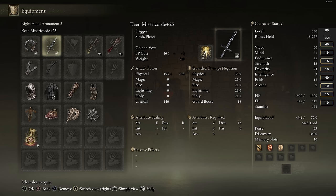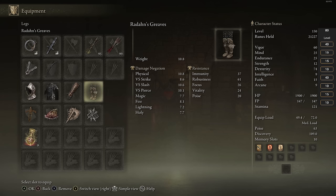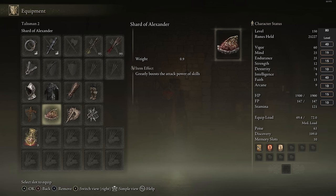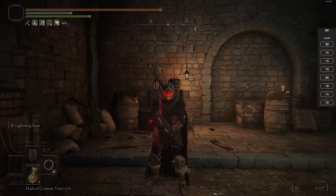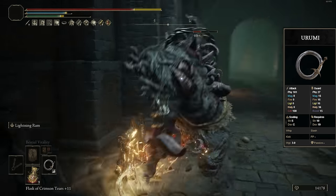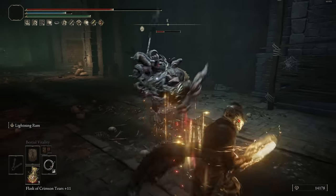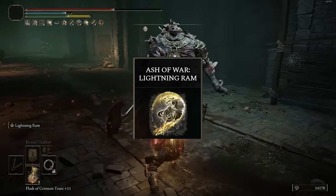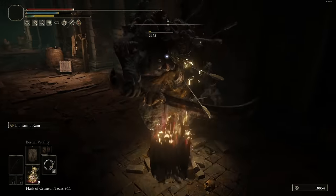The first build I want to cover is the Dexterity-based build using the Urumi Whip. The stats for this is just go all into Dexterity because the Urumi gets an S scaling in Dex, and this is really good because when you pair it alongside some lightning-based Ashes of War — those lightning Ashes purely scale off Dexterity — so with that S scaling, it's just going to be the best pairing. The Ash of War of choice is Lightning Realm, which is definitely one of the more fun Ashes in the entire game. You just do a bunch of really cool somersaults that can do a decent amount of damage and stagger pretty well.